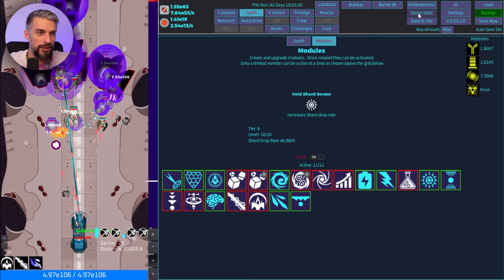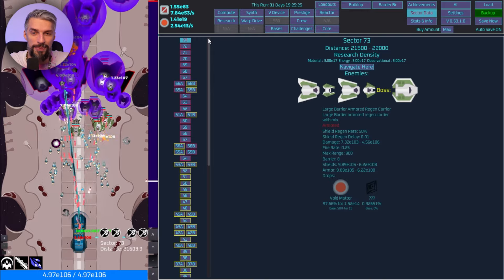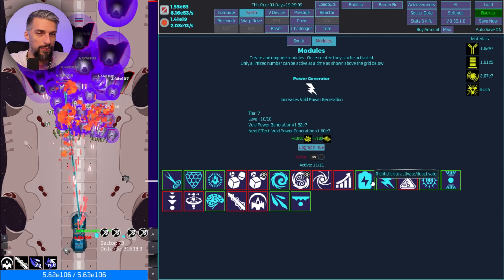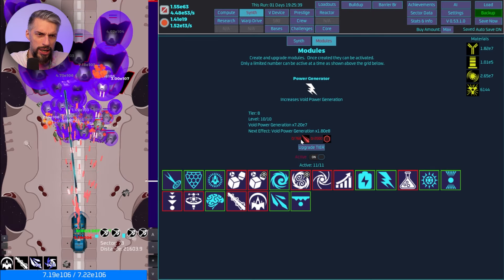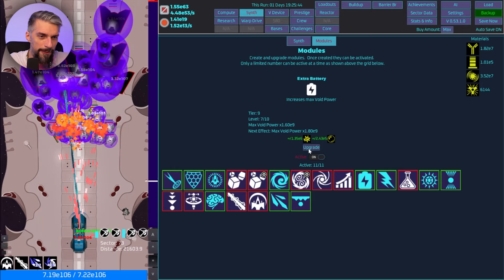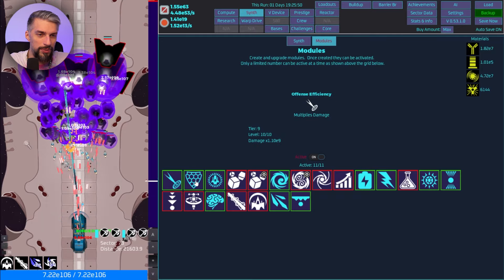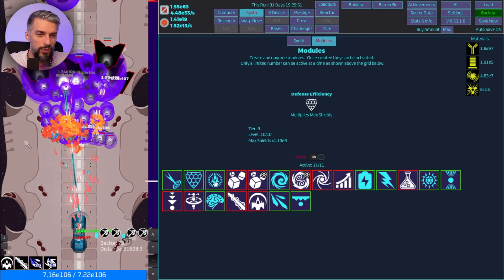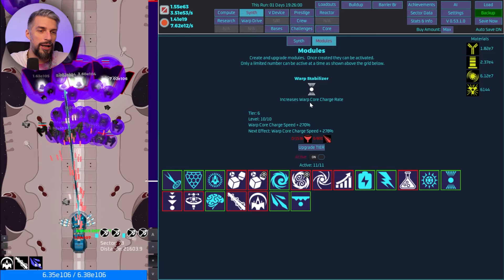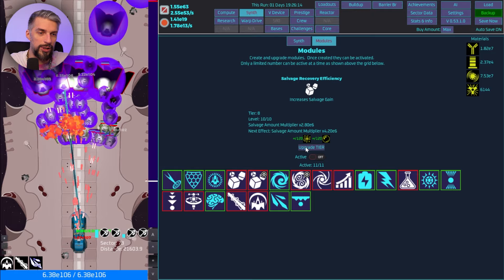We maxed out the shard thing and now our chance is 0.3 percent — so much better. Enemies are swarming us. We got a drop — Superconductive! That's a new tier. They look different too: Superconductive Rod and Flexible Rod — new equipment. Let's upgrade those as well. I love when you can upgrade modules because they are very powerful.